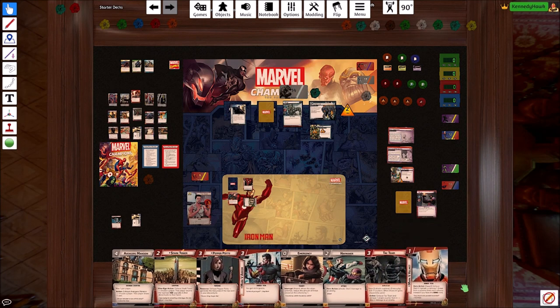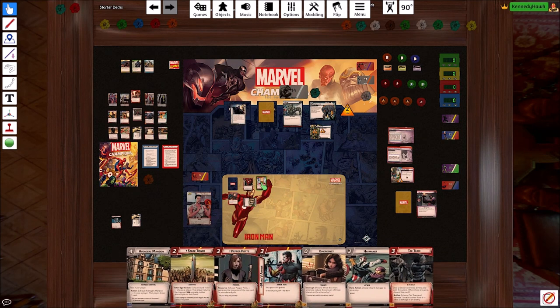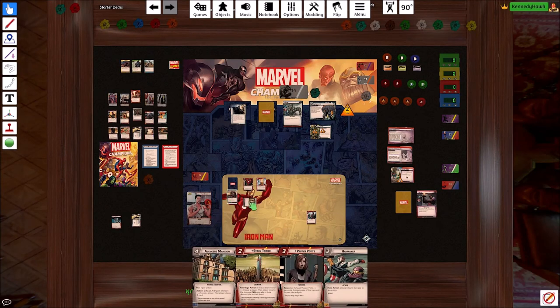We can draw one with Avenger's Mansion. Alright, so we can get to three pieces of armor this turn — that helps us quite a bit. Let's get the helmet out there right away before we run out of time. We can't get all this out and Stark Tower... well, actually we can. We can pay two for Stark Tower.